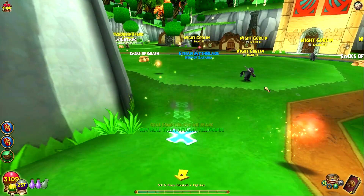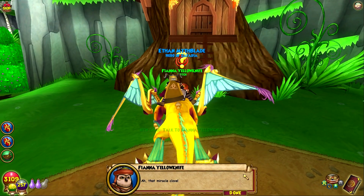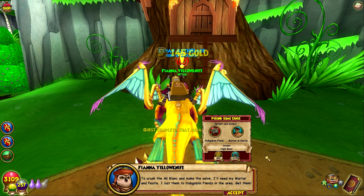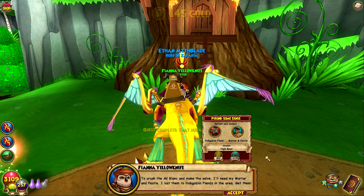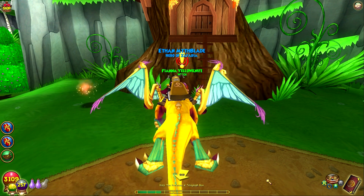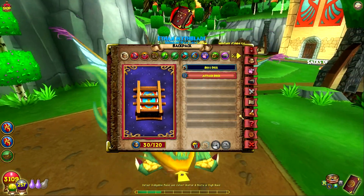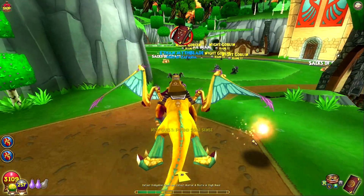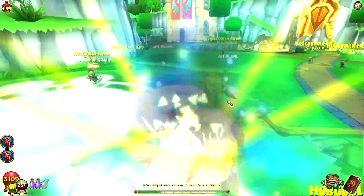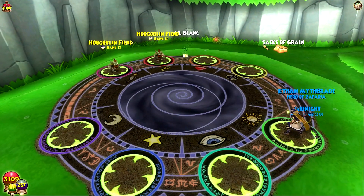Fianna — using our port so we're not going to get pulled. That miracle clove — to crush the Aleblanc and make the salve I'll need my mortar and pestle. I lost them to a hobgoblin fiend in the area. Let's try and get it first time around like we always do. Most likely won't get it, but we can always be optimistic, team. And if we go first, that's the icing on the cake.